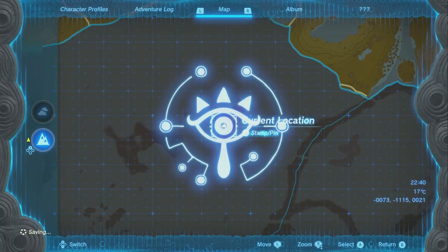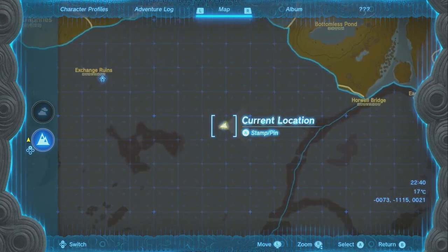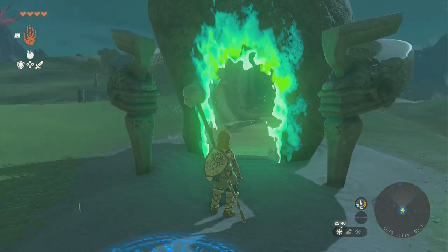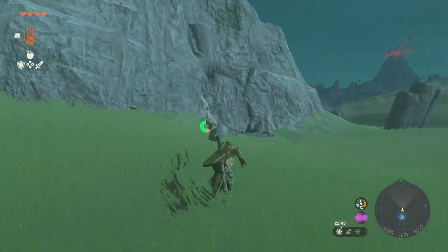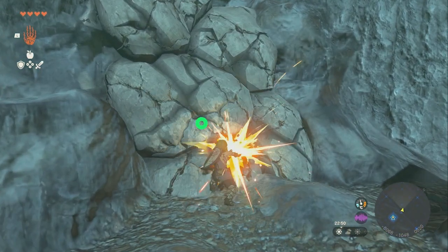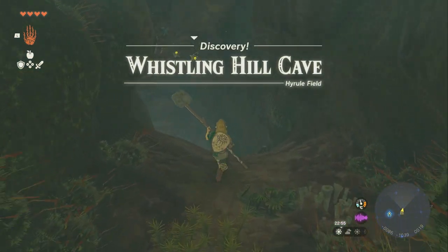For the next one, the closest shrine is going to be the Tenetan Shrine, down here south of central Hyrule. You're going to head over to the north, and you'll see on this rock wall that there's a random bundle of rocks that can be destroyed. You're going to go over here with any kind of rock on a stick in order to break your way into the Whistling Hill Cave.